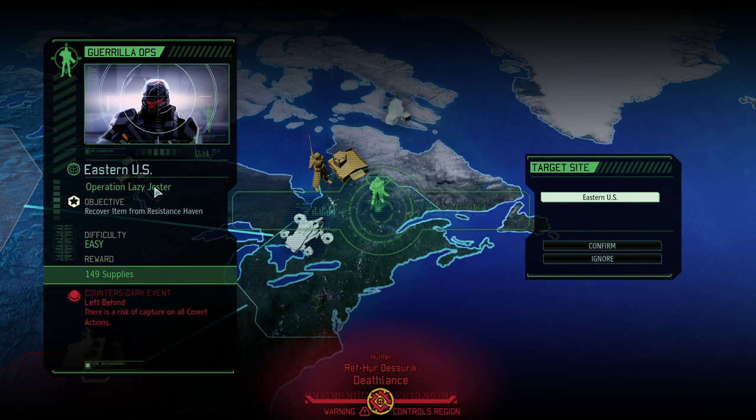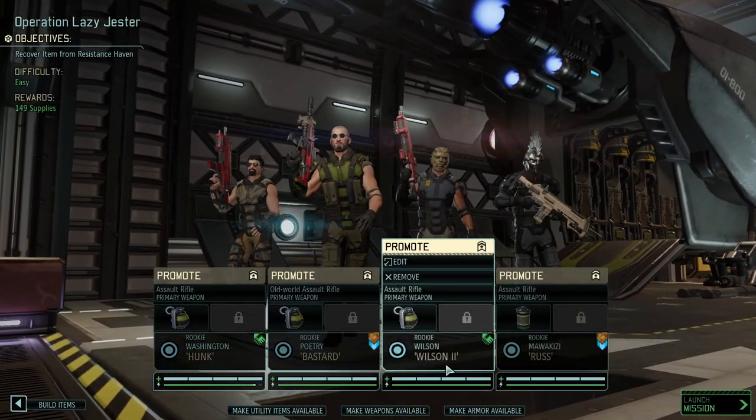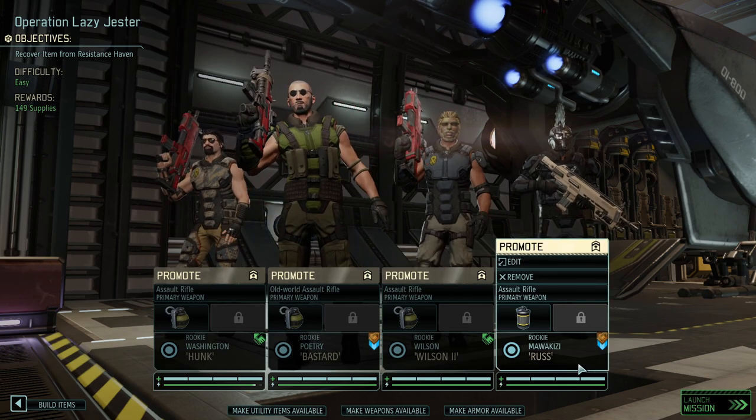It's maybe a bit of a lazy operation ahead of us. Easy difficulty — don't get fooled by that. We're still rocking the same four hit point rookies that we have been rocking the entire time, armed with the most deadly of XCOM's weapons: the dreaded ballistic assault rifle. Today we want to counter a dark event that would increase the capture chance on all covert ops missions, and we're getting 150 supplies. We got Hunk, Bastard, Wilson the Second, and Russ for this mission.